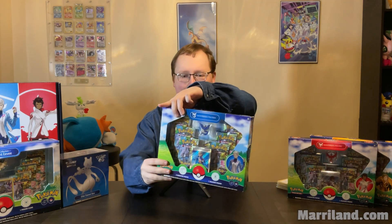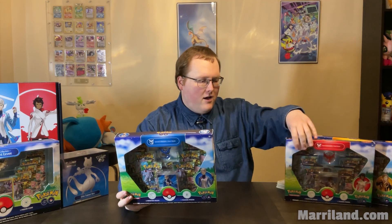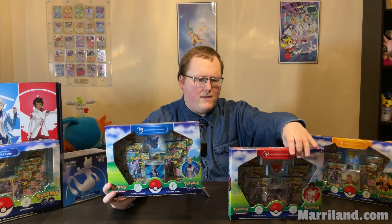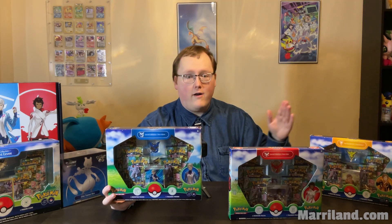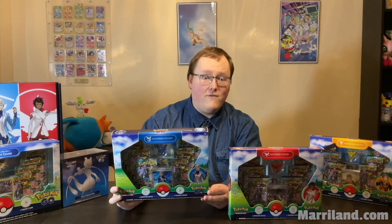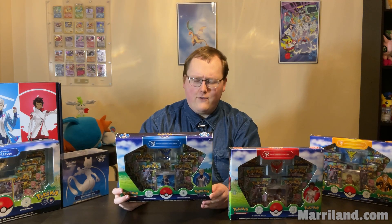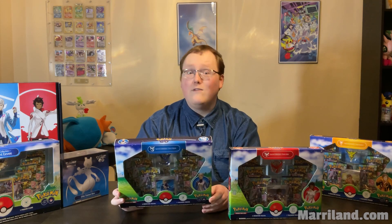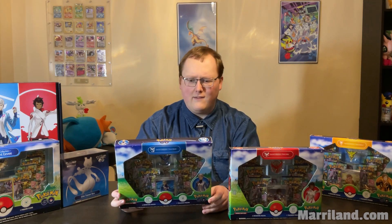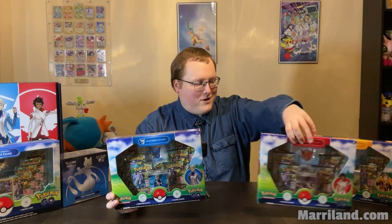Let's get right into it. Let's go ahead and open up these special collections. These three are very similar to each other — there's not a lot of differences. The main differences are just the pin you get and the promo card on the front. Otherwise they come with six Pokemon GO booster packs, a code card for TCG Live, the deluxe pin featuring whichever team, and then the full art promo card. These retail for $30 US, so not quite as good a deal if you're just going for the packs, since you get six here as opposed to three in the Pokeball tins. But if you want to represent your team, you get the pin with that, so that's pretty cool.